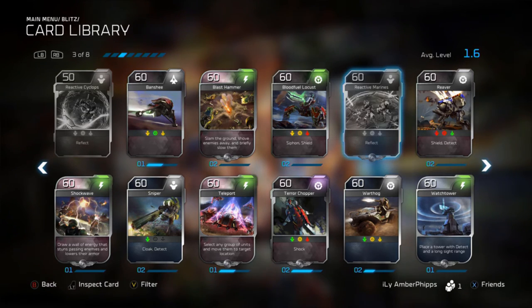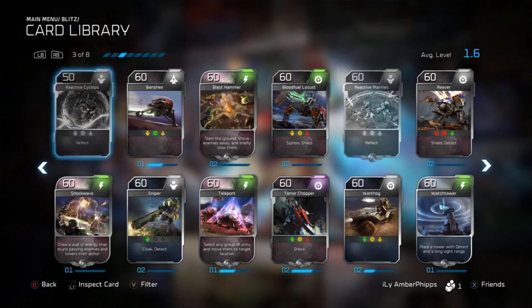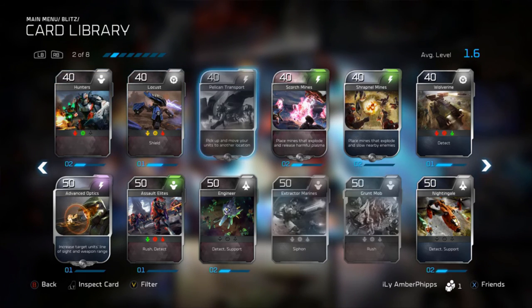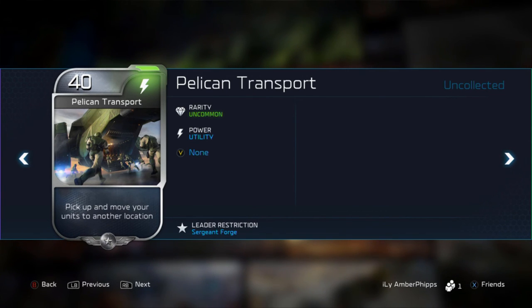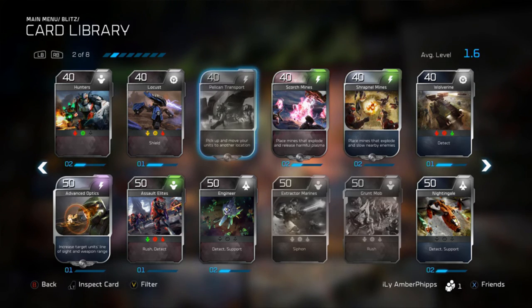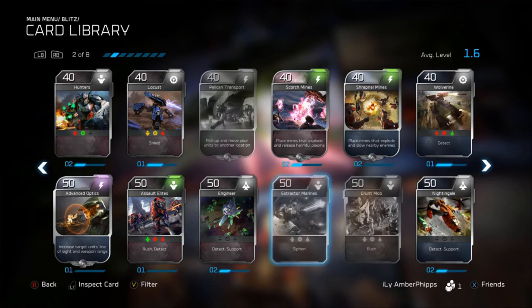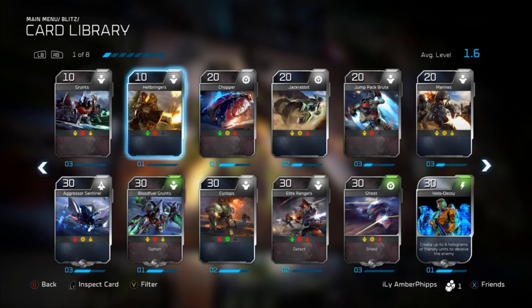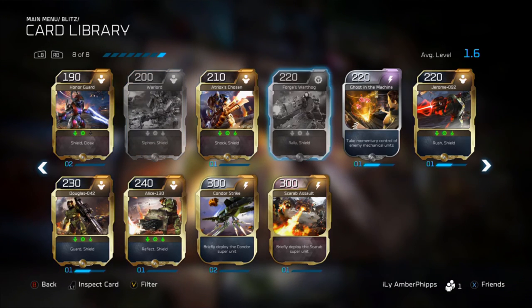Reactive Marines are Sergeant Forge's — they reflect half of the damage this unit takes back to an enemy attacker, which is a really nice ability. It'll be interesting to see how that plays in the full game. The Reactive Cyclops is not limited to him but operates under a similar premise. The Pelican Transport is Sergeant Forge's — pick up and move your units to another location, similar to the teleport ability already in the game.